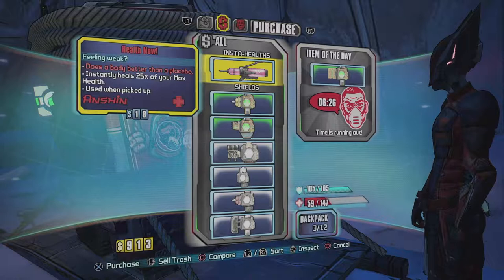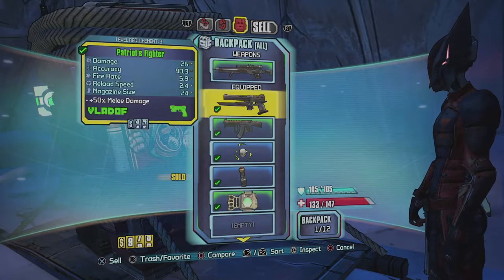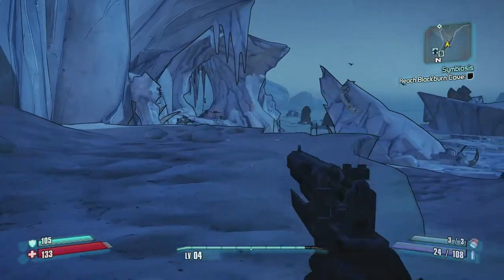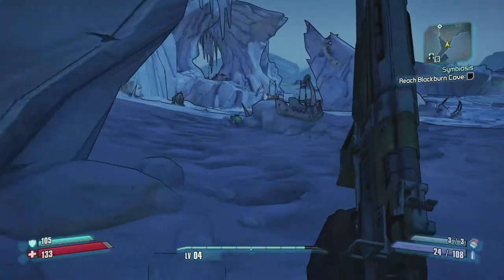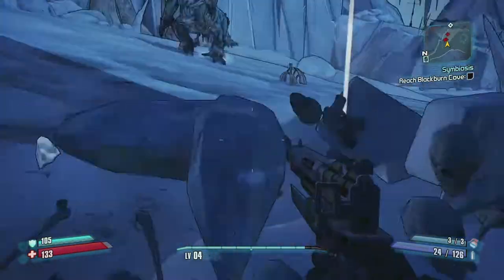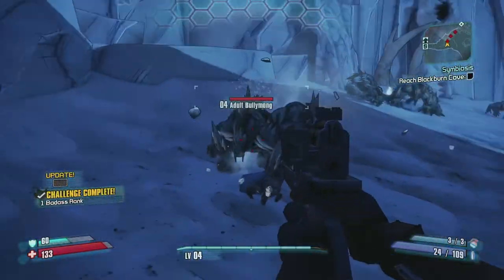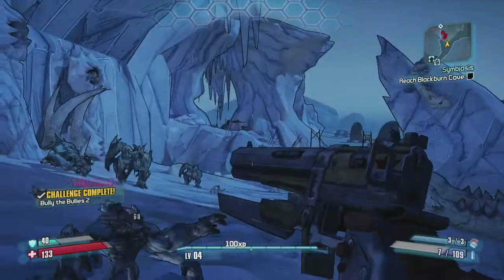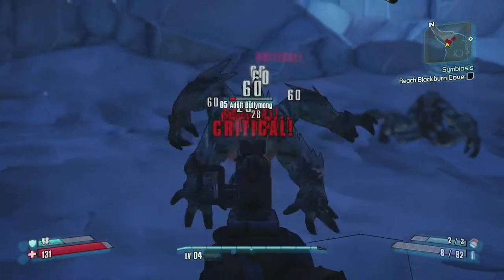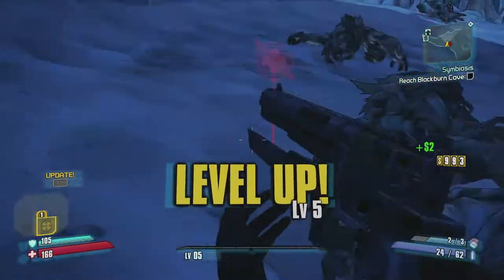I'm going to split this playthrough into smaller, bite-sized episodes. We're getting into an area that we're a bit under-leveled for, so I'm going to try and get to level 5 as quickly as possible because that also unlocks our ability. The benefit of fighting enemies above your level is you get a lot of extra experience - and there we go, we leveled up! Now we can unlock our action skill.